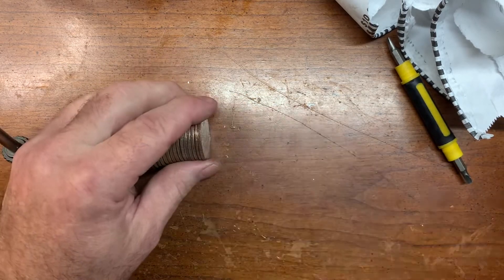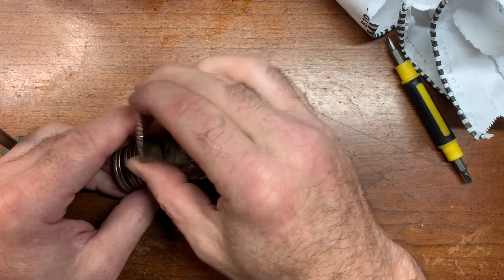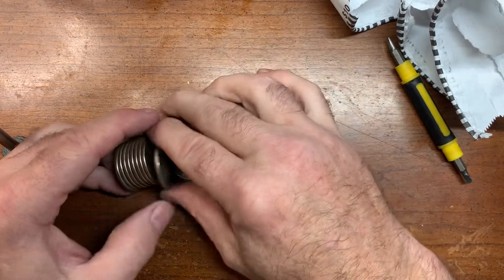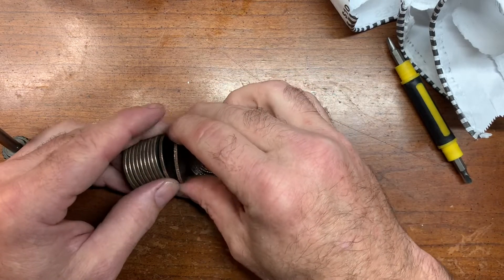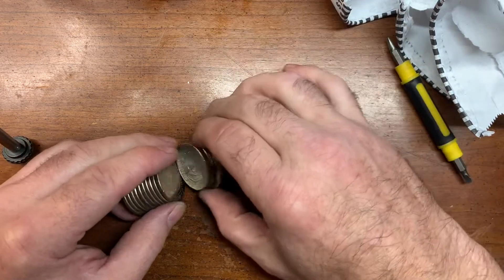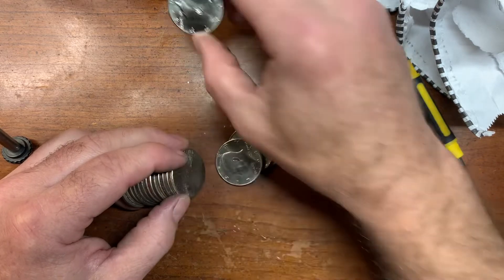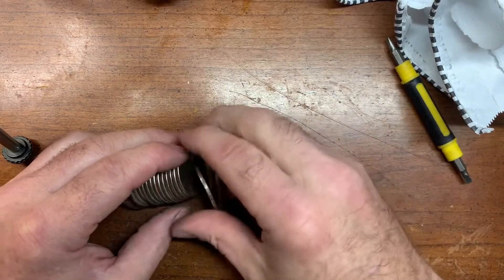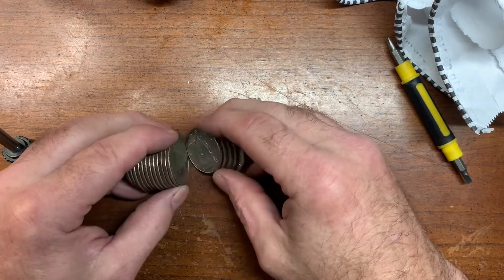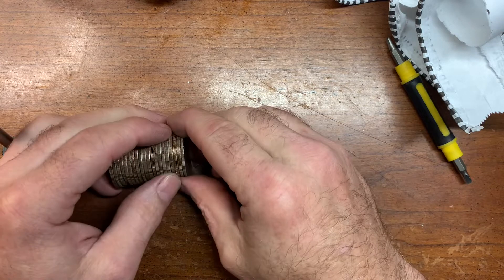Alright, very next roll guys — we got shiny all through this. Check it out: another one, 2017 Denver. A few coins later — 2020 Philly. Next coin — 2018 Denver. I think that's all out of that one — three NIFCs out of that roll. I don't see any more right off the bat. Bringing you back in on the very next roll — we even got more.